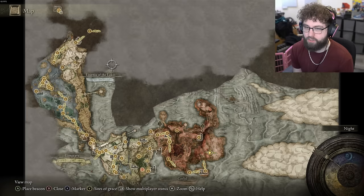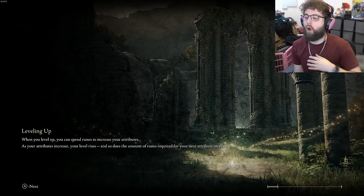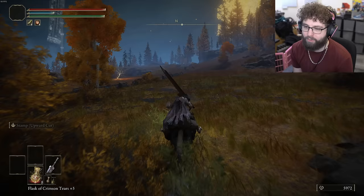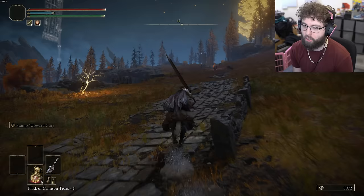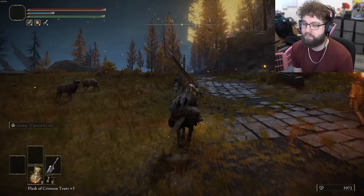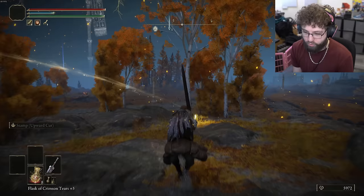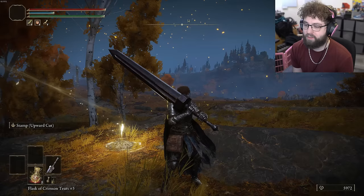We're gonna go up here and grab the map. I saw a comment on my video yesterday asking why I don't get the Raptor's Cloak and the Claw Talisman since I almost exclusively jump attack with this sword — and they're right. The Claw Talisman gives about 15% more damage to jump attacks and the Raptor's Cloak gives 10. That's 25 total, but I'd rather keep my cosmetic look, so I'll just grab the Claw Talisman.